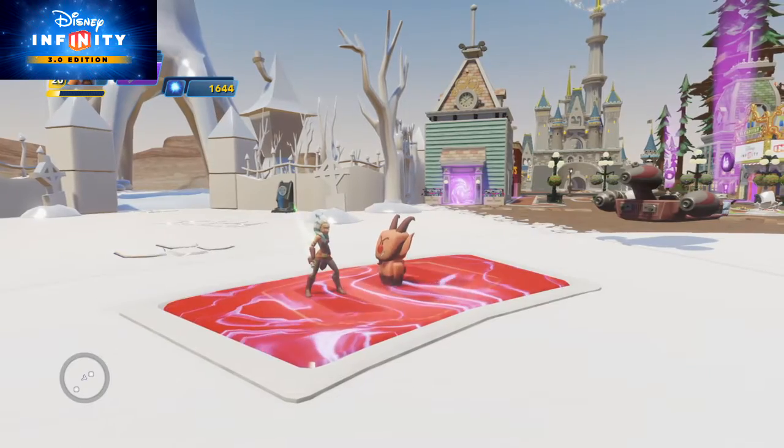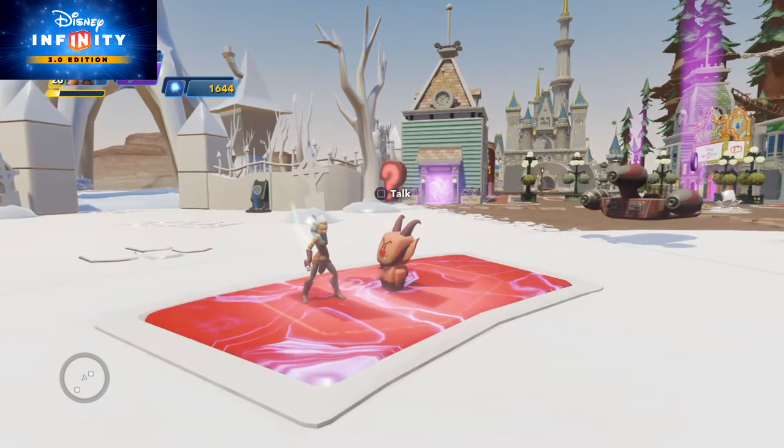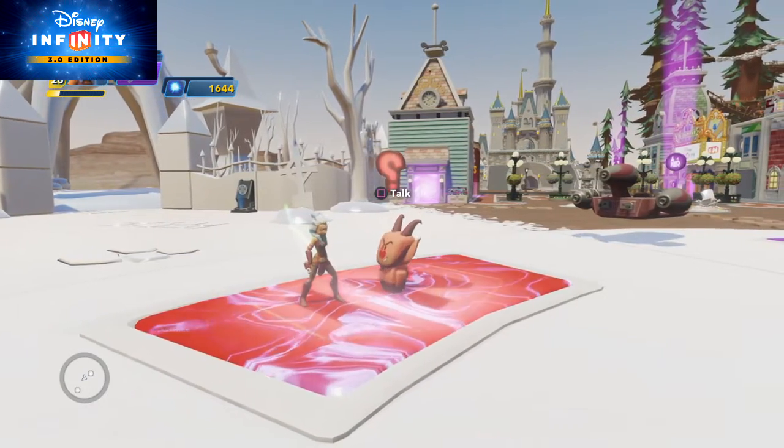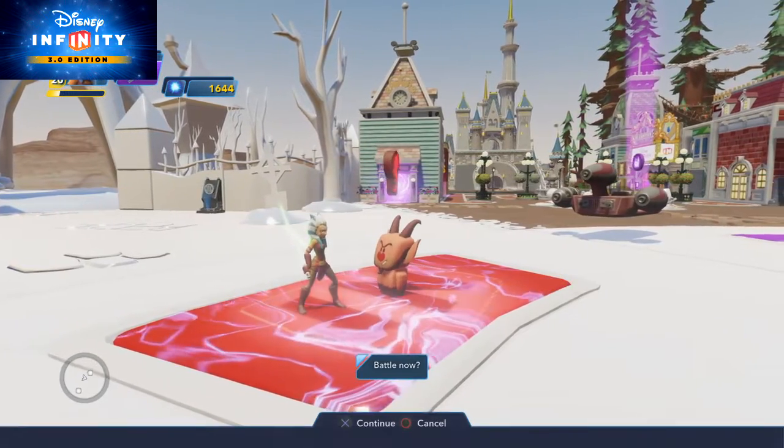This is the Combat Host. He's a master of defeating any kind of enemy you'll find in the Toy Box. If you want to be better prepared for upcoming attacks and battles, just talk to him. Are you up for a battle now?